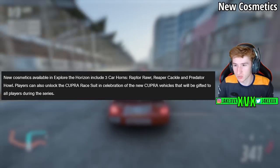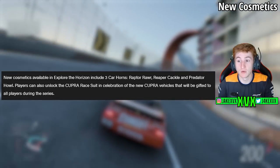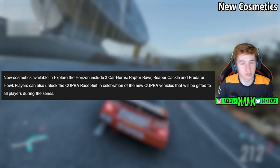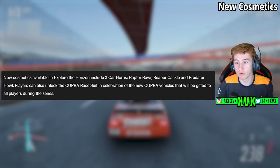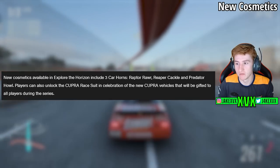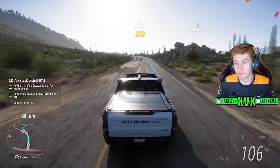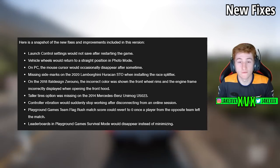For miscellaneous cosmetics, there are three new car horns: the Raptor Roar, the Reaper Cackle, and the Predator Howl. Players can also unlock the CUPRA Race Suit in celebration of the new CUPRA vehicles that are being gifted, as we spoke about earlier.